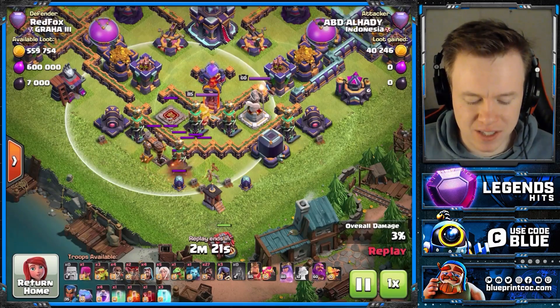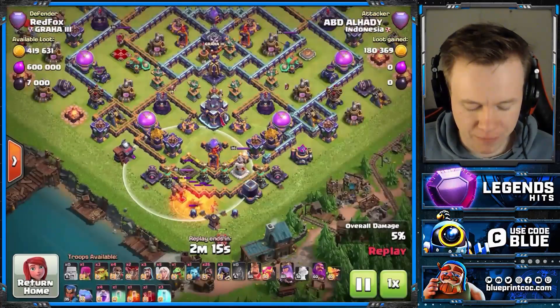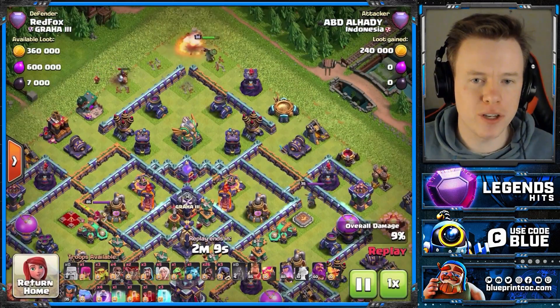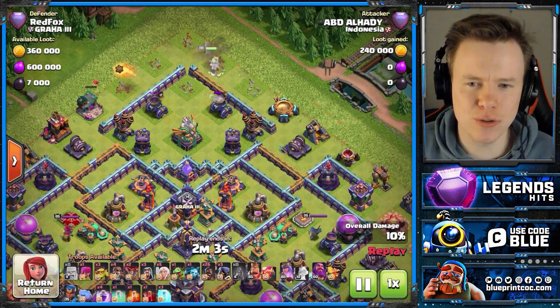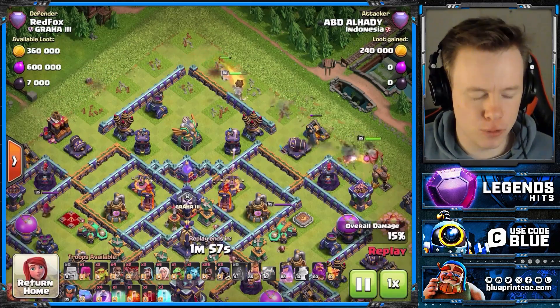Even with the defensive king here, because there's a Tesla farm, this is worthwhile value — we'll get quite a lot there with the Flame Flinger. Worth noting, that Town Hall looks impossible to charge. So ABD, not wanting to be too predictable, comes in with the Queen Charge from the top. But this means we're going to be sending Hog Riders through the Town Hall, and this is why this replay is in the video — I wanted to show you what that looks like.